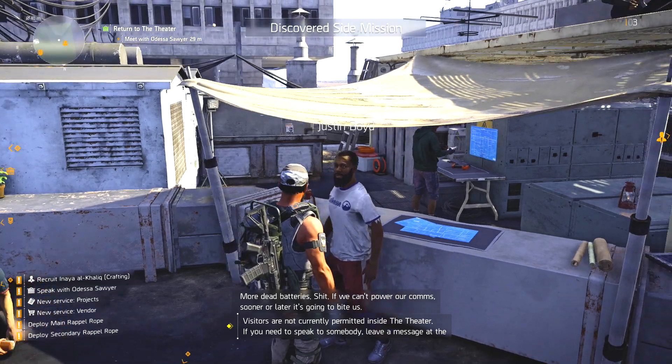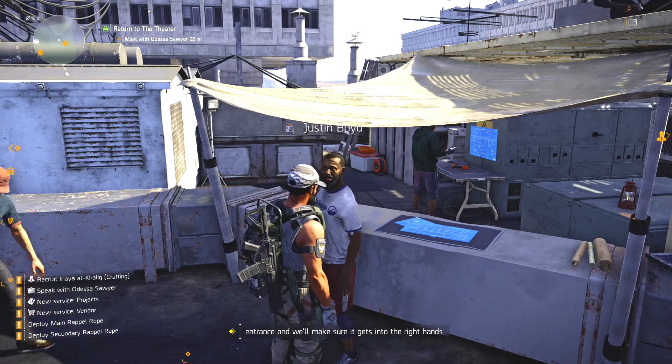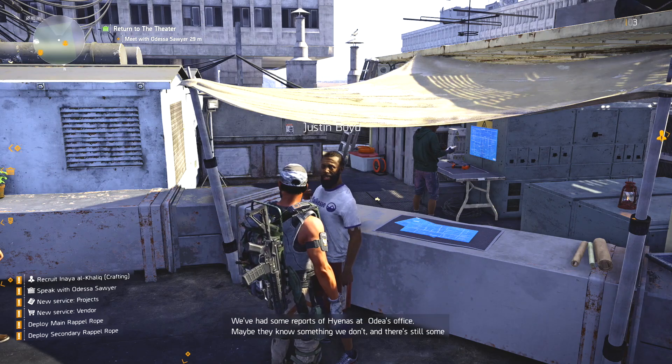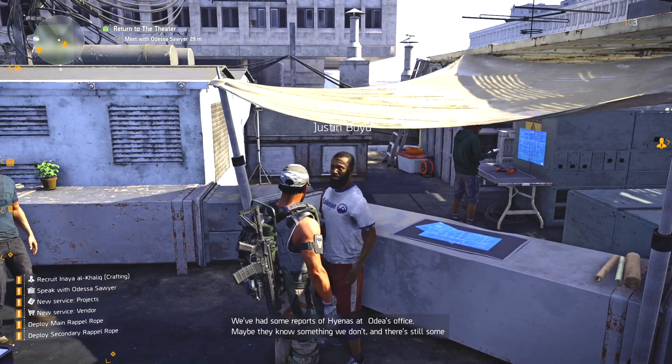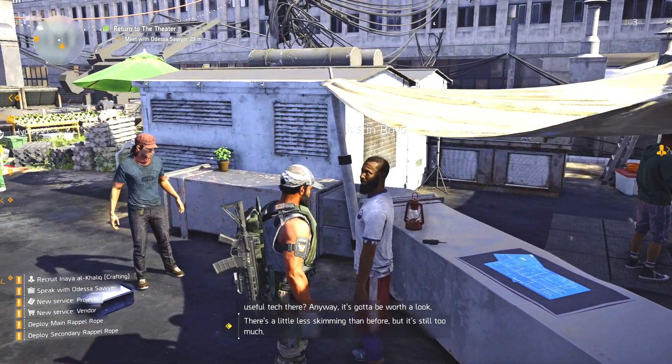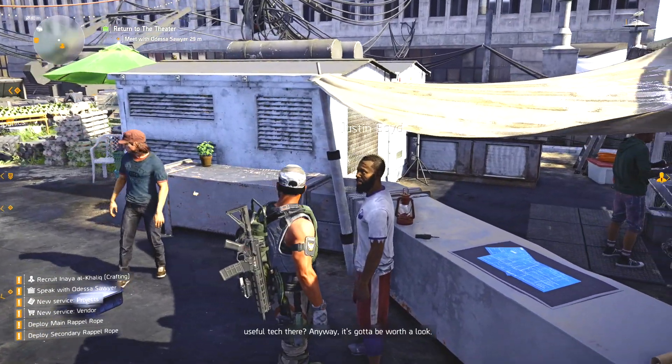If we can't power our comms, sooner or later it's gonna bite us. We've had some reports of hyenas at Odessa's office — maybe they know something we don't. There's still some useful tech there, anyway. It's got to be worth a look.